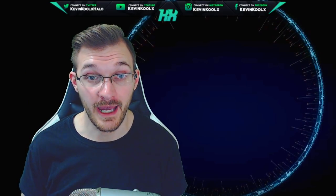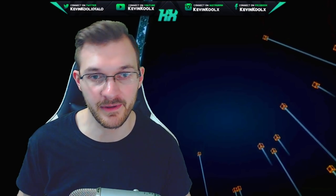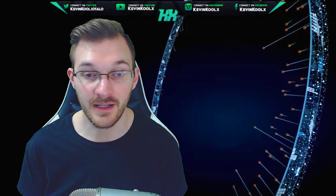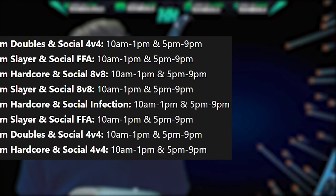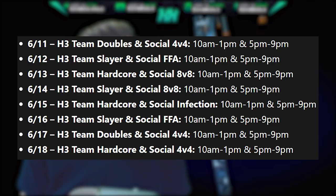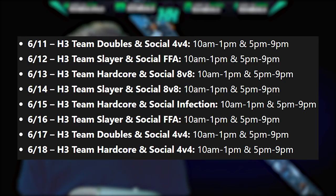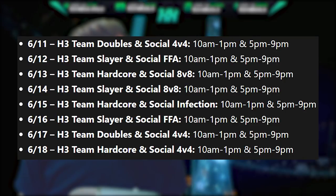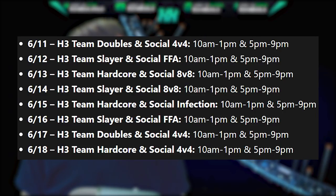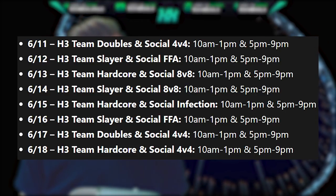We also have campaign missions and Halo 3 play session days. You can play the flight any time, but these specific scheduled times help boost population since it's a limited group. Each day features different modes: day one was team doubles and 4v4; the next day is H3 team ranked, team slayer, and social free-for-all; then Halo 3 team hardcore on the 13th with social BTB; team slayer ranked and social 8v8 on the 14th; the 15th has team hardcore and social infection; the 16th has team slayer ranked, FFA social, team doubles ranked, and social 4v4; and the final day June 18th wraps up with team hardcore and social 4v4.